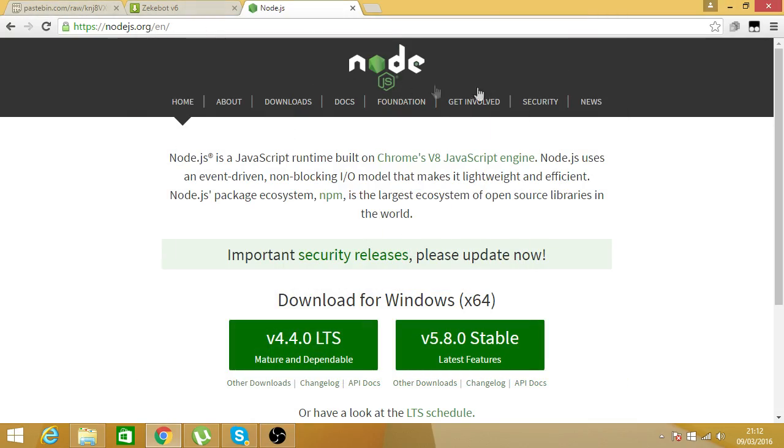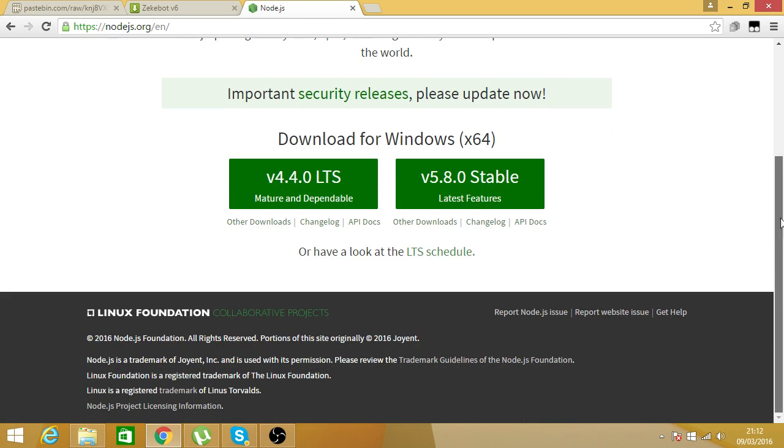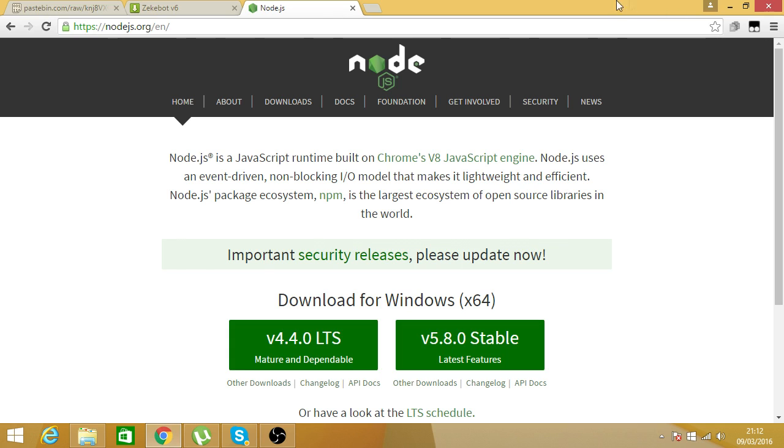Hey guys, it's Gorn Gaming here from the Hype Clan and today I'm back with another video. This one is going to be on how to get free working bots — you can get up to around 500. Normally in a server I'd get 300 to 400.